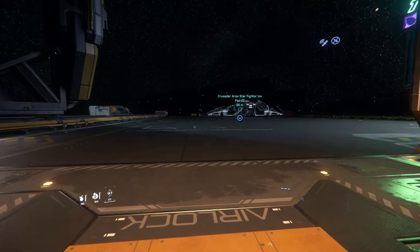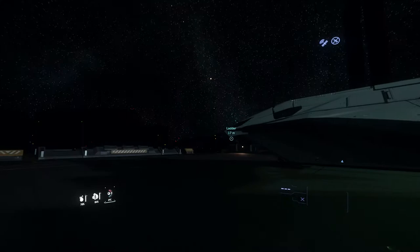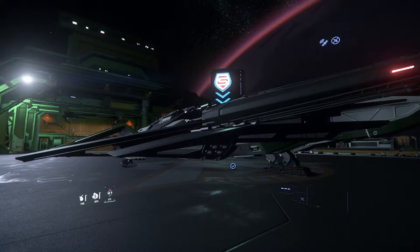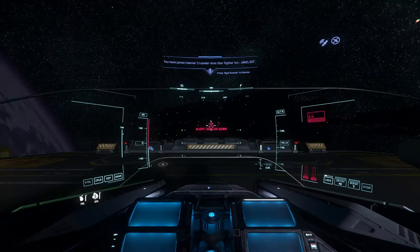Welcome back to another Star Citizen ship tour video. We're going to be going over the Crusader Aries Starfighter Ion — this is the laser cannon variant. It's considered a heavy fighter. It has one fixed S7 laser cannon on it; fixed meaning it cannot be swapped out for anything else. If you watch my Inferno video, that has a ballistic Gatling — they're pretty much identical except the main cannon weapon is a different type.